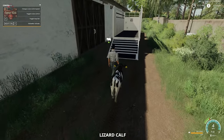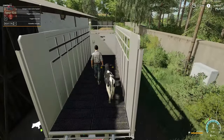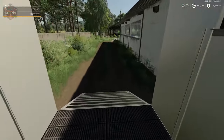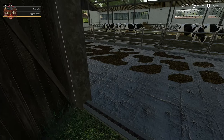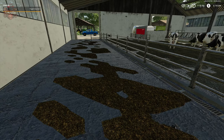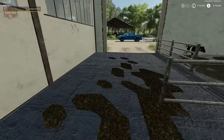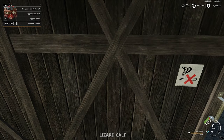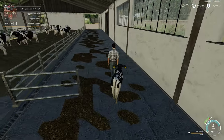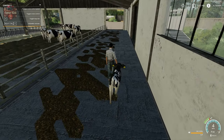The best way I've found to transport these is to just walk them up onto the animal trailer and then hit E to eject from the cow. We can also sell these calves at the animal dealer - last time I sold some during testing I got a little over $600 per calf.